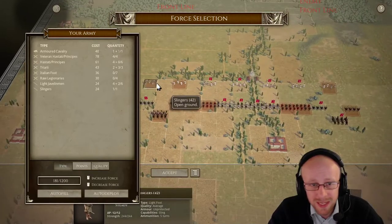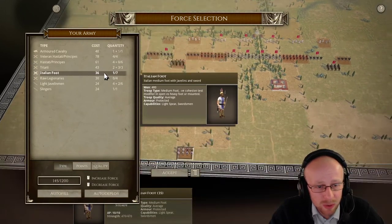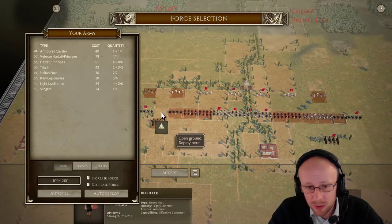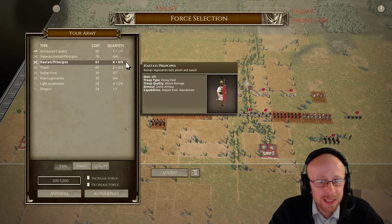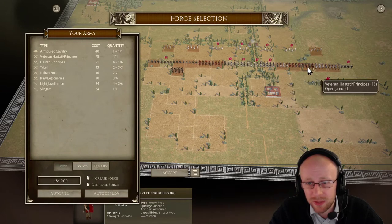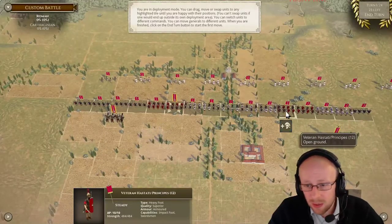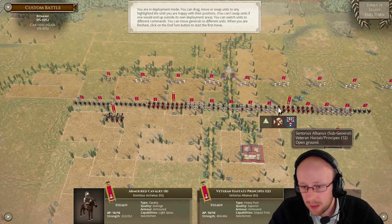Leaving 181 points left, I might go one or two units of Italian foot just to push this right hill and get on some of this rough terrain. We're going to keep the cavalry back — tempted to put a triarii right to that left side to see if he goes all cavalry there, but we could get badly roughed up. The Romans are definitely anti-infantry and anti-cavalry here. With 48 points left we could go more light javelins — two units there. I sat here thinking a long time about what to do with this list.